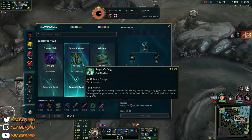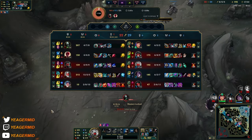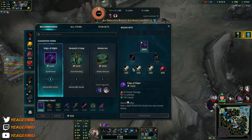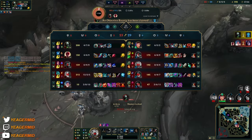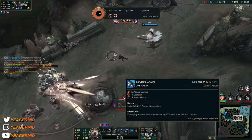Really fun champion. Do I have a lot of shielding? Not really. Edge of Night will probably be the item to go for — you just need to keep getting lethality so Serrated Dirk can get more armor pen.